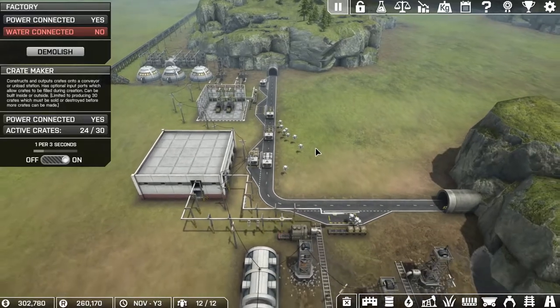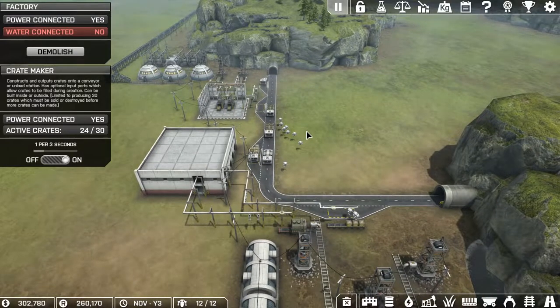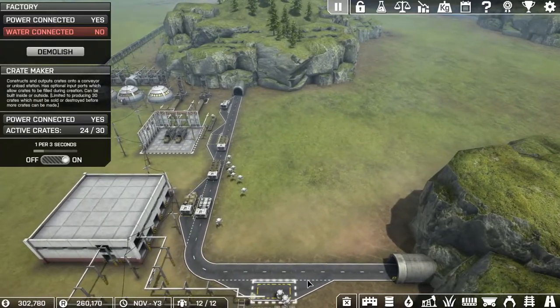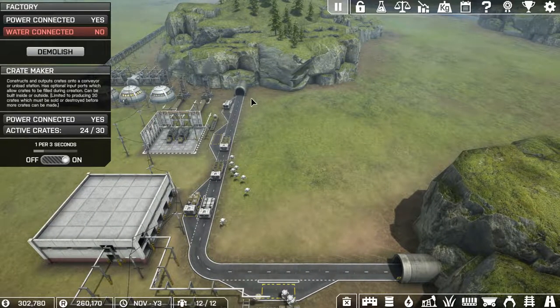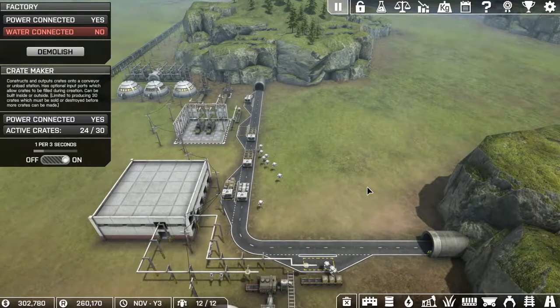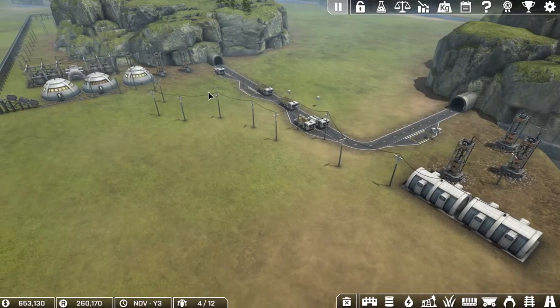Doing it this way is really not necessary and with the output these are putting out it's creating a bit of a backlog. So I'm going to start clearing some stuff out and start planning our next move. We'll be adding more roads because the more roads we have, the more truck stops we have and the more trucks we can get in.